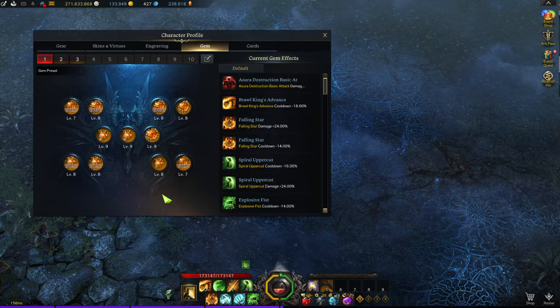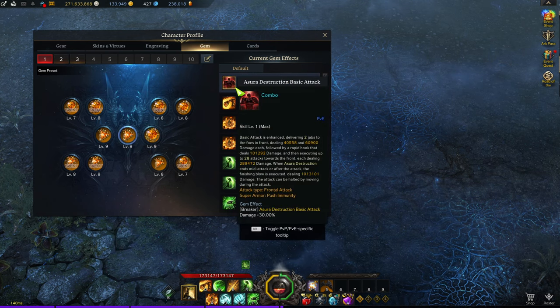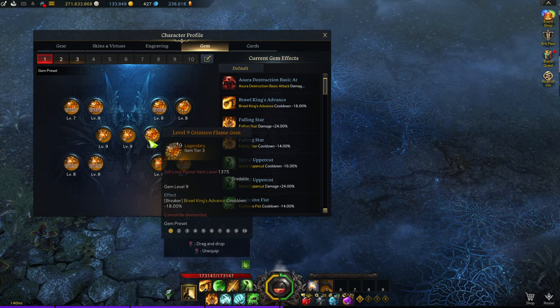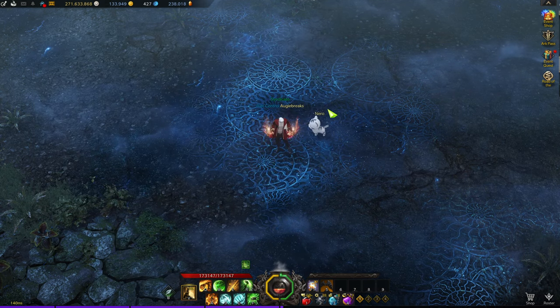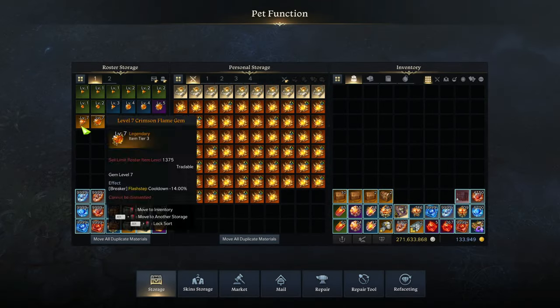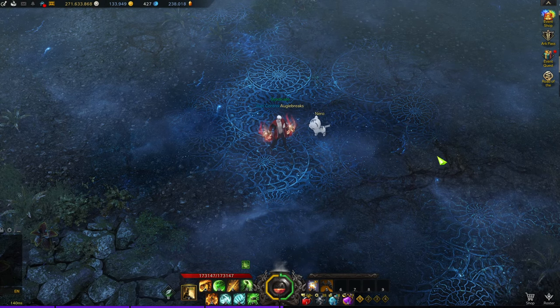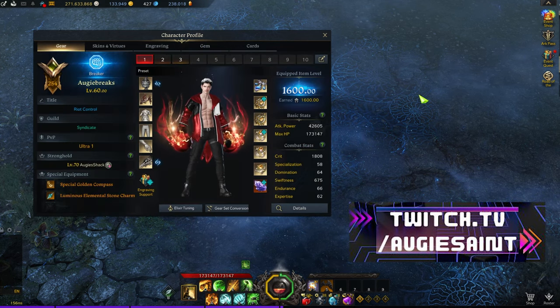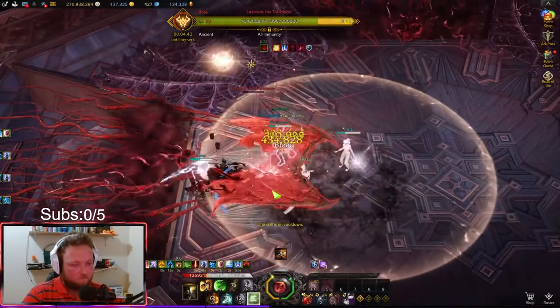For gems, we have two level-nine damage gems, a level-nine cooldown, a level-eight damage gem, and the rest are event gems. I want to gamble for a level-ten Assura gem, but that would cost all three level-nine damage gems. So I'm going to wait until I have more level nines built up before rolling for the ten — I even have hundreds of cubes backed up to run. We'll gamble the level-ten on stream, so tune in for that.